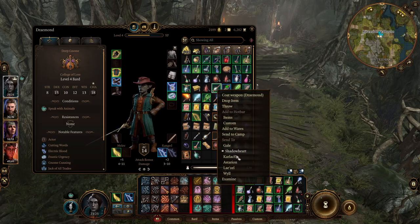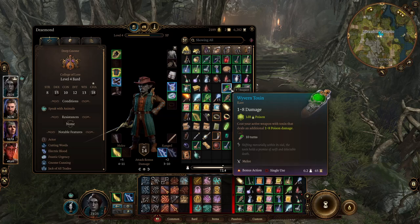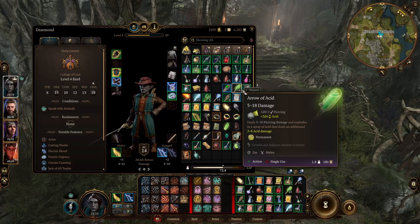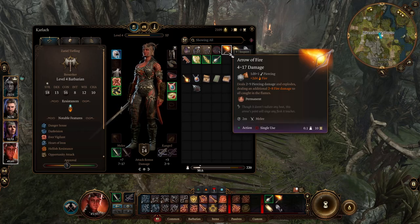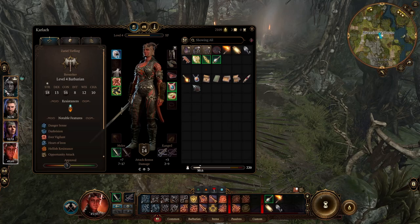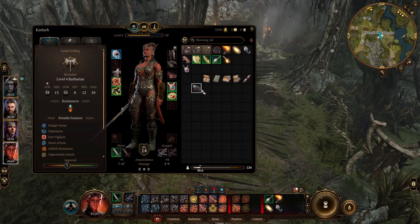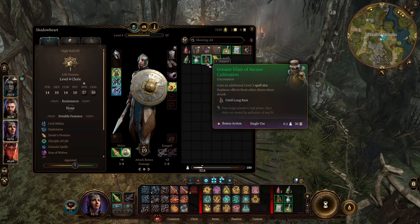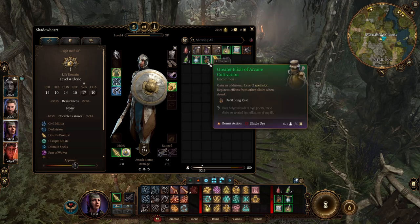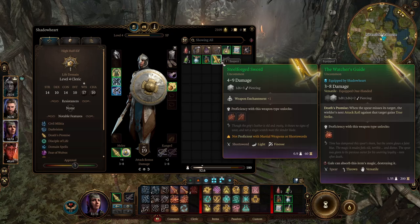This could be extremely good to do on her. Maybe give that to Karlak — deals an additional damage for 10 turns. She's got a javelin plus one, arrow of fire, some alchemist fire to throw. What does she have? Potion of speed, greater elixir of arcane cultivation — that's the level two slot. Steel-forged sword. She's not proficient with short swords, that's good to know.